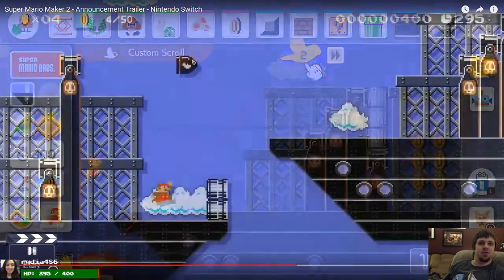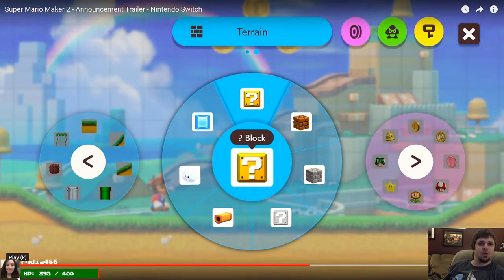I don't know what this feather is either. Here we've got more stuff — question blocks. I don't know if these are invisible blocks or just gray blocks. This looks like a donut down here. And there's a cat suit right there. They didn't show any new power-ups — they only showed 3D World stuff, so we didn't see a propeller hat or anything like that. I don't know what this guy is.